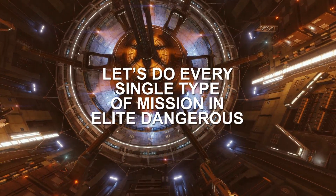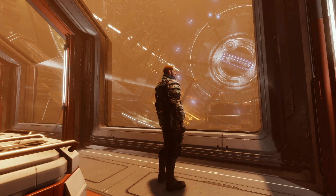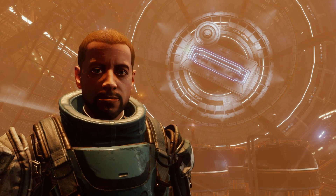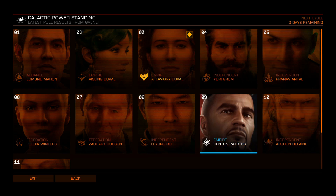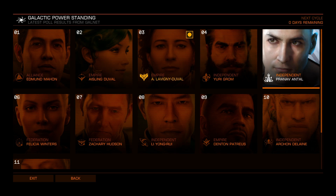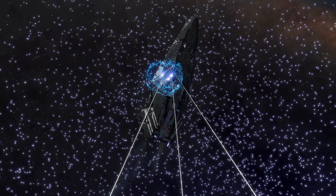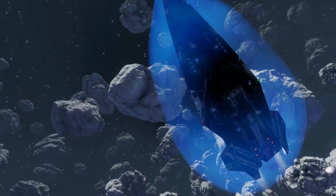Let's do every single type of mission in Elite Dangerous, part 4. I've decided that I need cytoscramblers on my ship. Those are power weapons, meaning I'll have to do a few power play missions. I don't really consider power play to be a part of this challenge — it's all going to change in a few weeks anyway — but I have no choice if I want those absolutely overpowered burst lasers. And I do. So here we go.